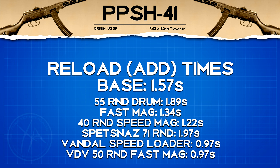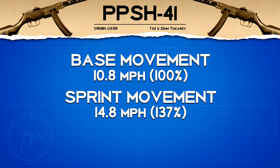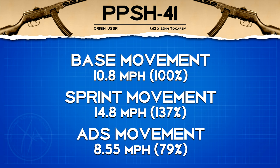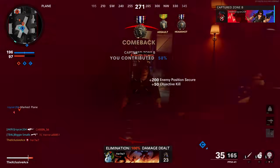You can see all the magazine attachments and their reload times here. One interesting thing is you can use a 71 round drum mag, which is a ton of ammo. When it comes to movement speeds, everything is completely standard — nothing out of the ordinary, the same movement speed as most other SMGs. That pretty much wraps it up for the base stats of this gun with no attachments.